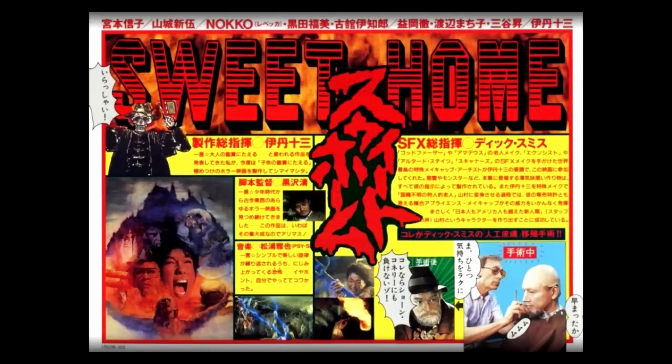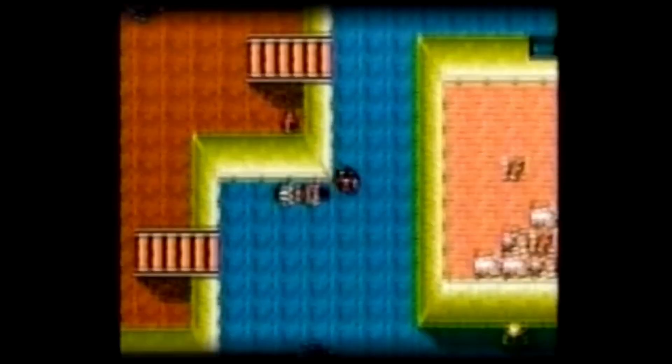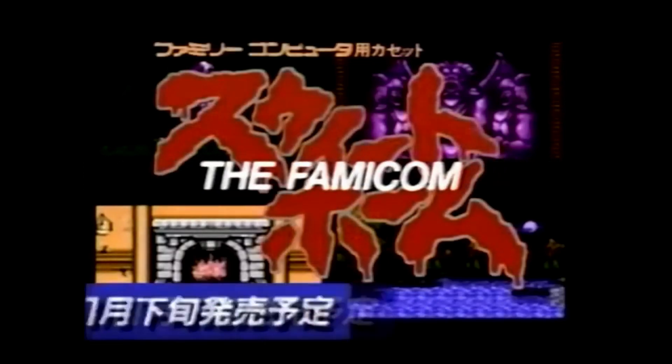Sweet Home by Capcom was released for Famicom only in Japan about eight years after Haunted House, in 1989, and for this reason many people don't even know it. But it is one of the most influential titles, not only in the survival horror genre and the identity of the Resident Evil franchise, but throughout the history of the horror genre. The overall concept revolves around a group of five researchers who come to a painter's mansion to investigate the works of the late Mamiya Ichiru, but soon realize that the painter's spirit has trapped them inside.